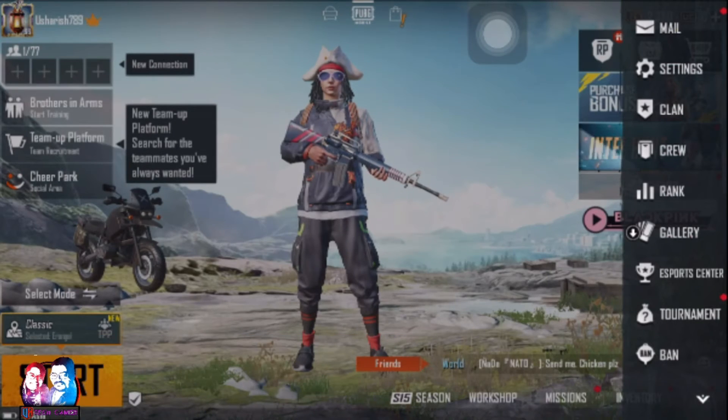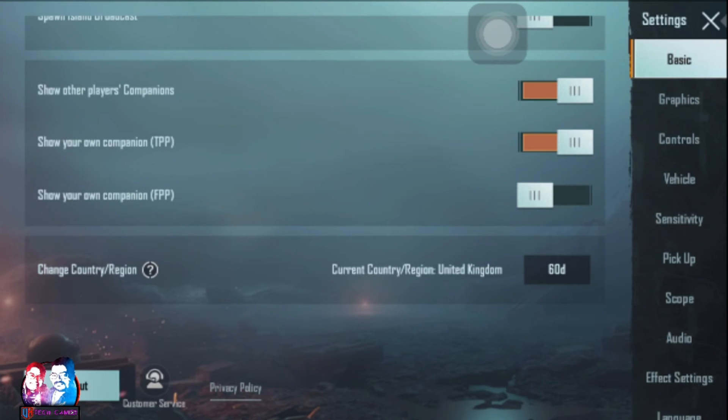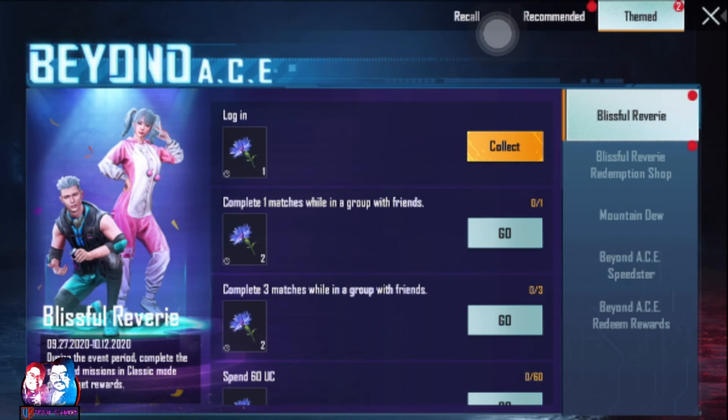Let's check the settings. Scroll to Basic and change the region to United Kingdom. Now let's check the events. Let's check the events here and check the United Kingdom events.